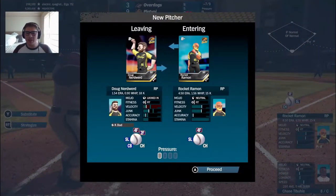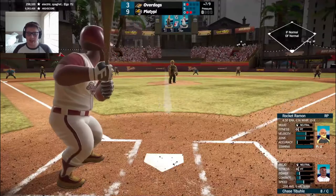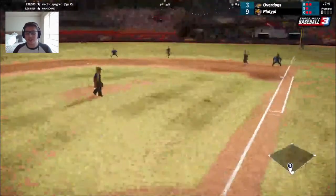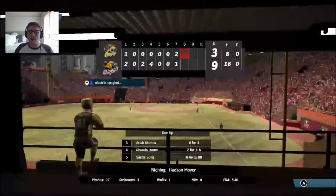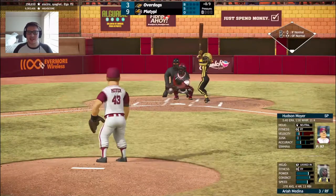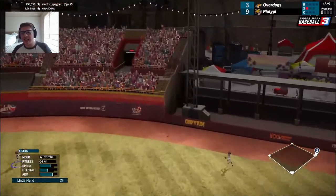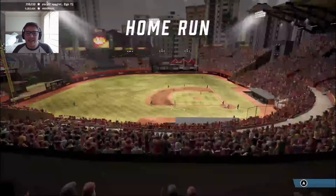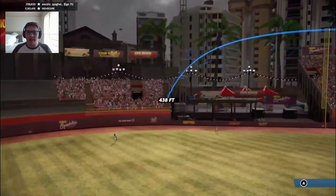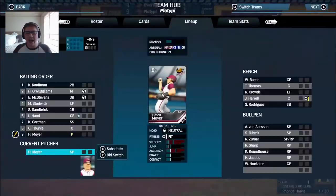Rocket Ramon comes in to pitch — 4.50 ERA with a 1.56 WHIP and 15 strikeouts. Features a four-seamer, slider, and changeup. Chase Tabule comes in with two outs and nobody on — that's going to be caught for out number three. Hudson Moyer is going to stay out there at 98 pitches. Strike one and that's a big shot — a no-doubter off the stairs in right center field. 438 feet off the bat — Medina's fifth of the year. Now they'll go to the pen.